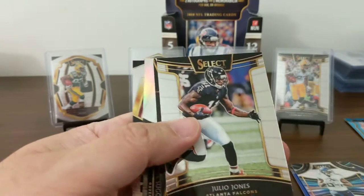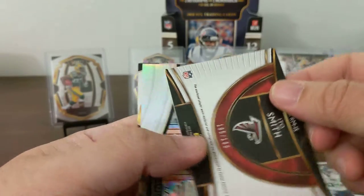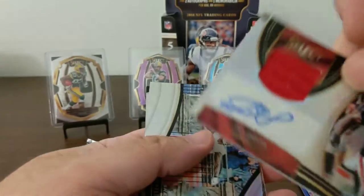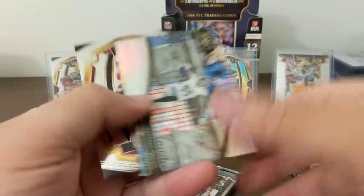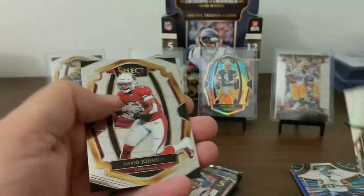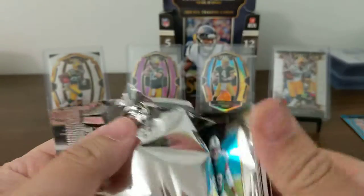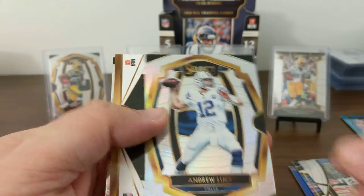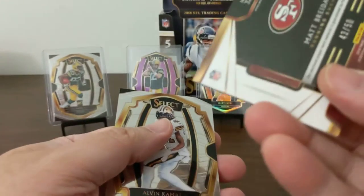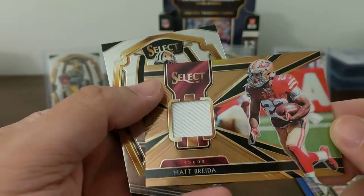Jermon Moore rookie. Julio Jones. Ito Smith, 195 of 199 — that's our other auto. Terrell Suggs Snapshots Prism. David Johnson Premier Level. Well, our autos weren't the greatest. Matt Breda, 43 out of 50, patch — bronze, I'm assuming. And a Kamara.